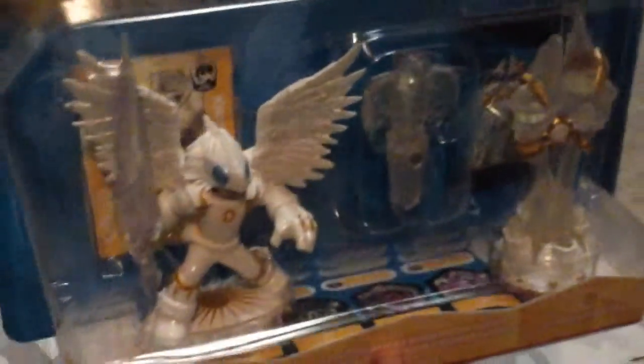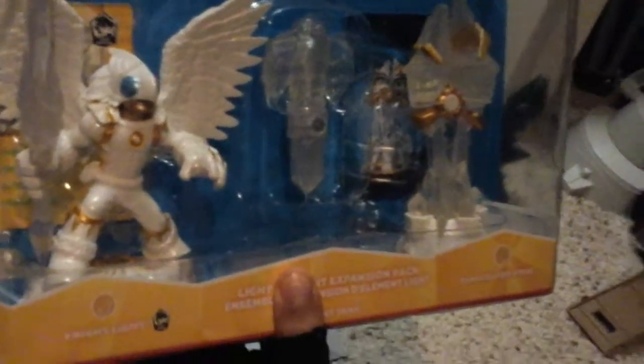I'm just going to open this up here. Looking at the package, he already looks cool. There we go. It's Night Light, a light trap, and Sunscraper Spire. So I'm going to open this up and we'll get a better view of him.